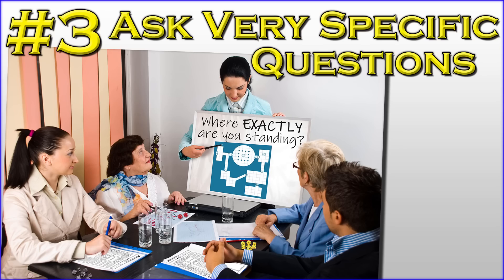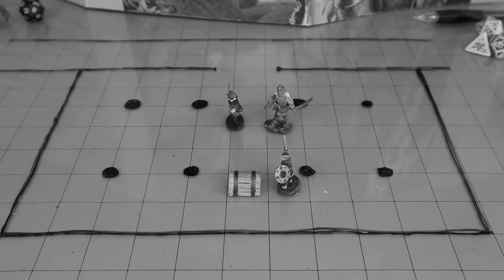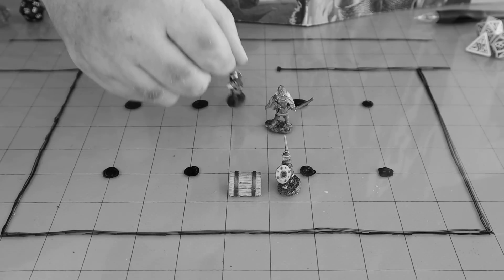Third: ask oddly specific questions. 'Okay, so I open up the chest.' 'So are you directly in front of the chest or are you beside the chest?' 'Beside it.' 'Left or right side?' 'The left side — my left side, that is.' 'Okay, Dweebles, where are you exactly?' 'I'm behind the pillar with my sword out.' 'Okay, so your back is to the door then?' 'No, I'm watching the door.'